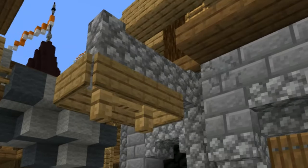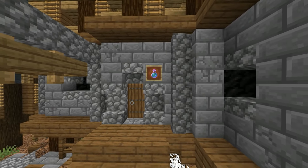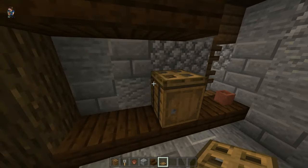You can add a hanging signpost in front of a house to make it look like a shop. I'd personally put an item frame with some item in it to signify what's being sold — like an alchemy shop or a weapons shop. Spice up the roofs of your larger houses with chimneys — just add some blocks and put a wall or a pot on top of it and you're good.